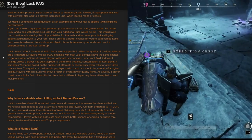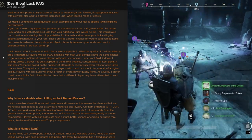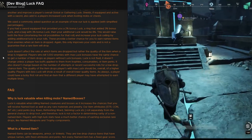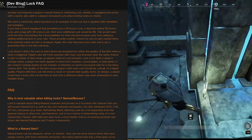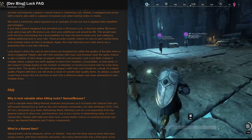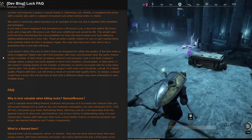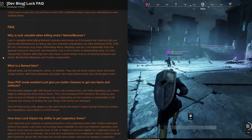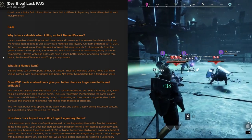Luck is not fluid — it doesn't change unless a player has buffs applied from trophies, consumables, and item perks. It also doesn't change based on the number of attempts, recent successful rolls, or whether a low drop chance item has recently dropped. Players with max luck will see overall higher quality items, while players with less luck will see lower quality items overall. A player can also get lucky on their very first roll for an item another player has attempted many times.